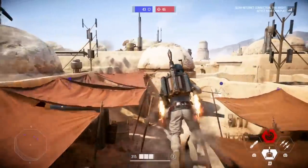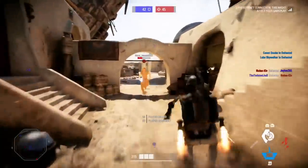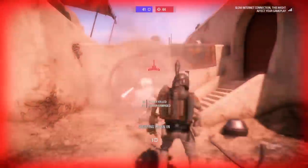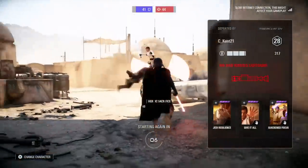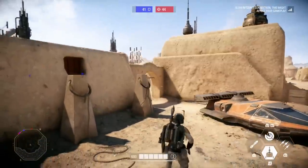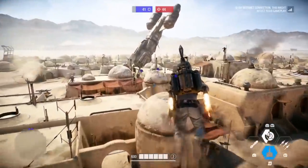Welcome back to another Battlefront 2 tips and tricks video. Today I'm going over something pretty different with the new changes to Boba Fett — advanced movement tips so you can survive a long time in Heroes versus Villains and get good gameplay without being a runner. This is going to help you play Boba Fett aggressively and improve your survivability so you're not getting slaughtered by the swing spammers.